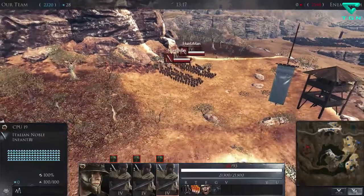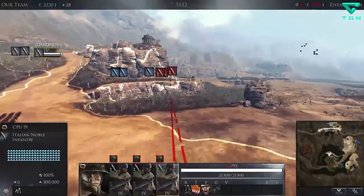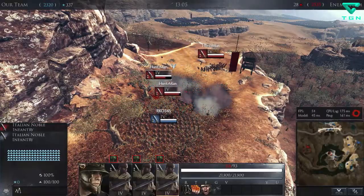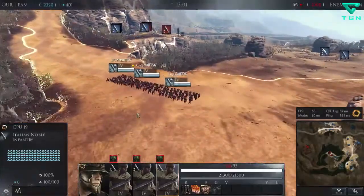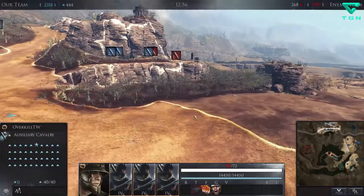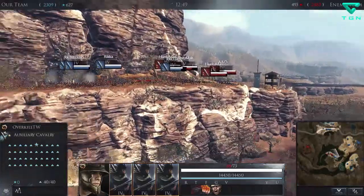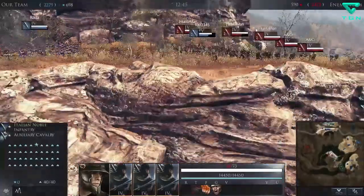It appears we have some Noble Infantry pushing. If the artillery could start shooting at them that would be lovely. There we go — a quarter of that unit just got wiped out, excellent. Now, does the enemy have any artillery? Yep, here it comes — it seems like they have two catapult-type units.